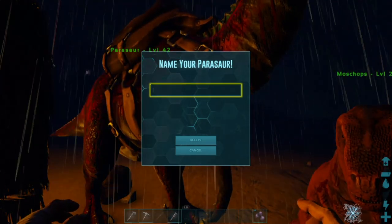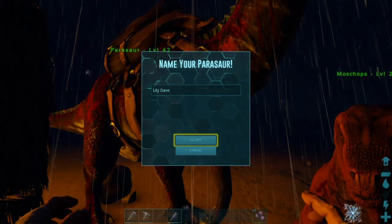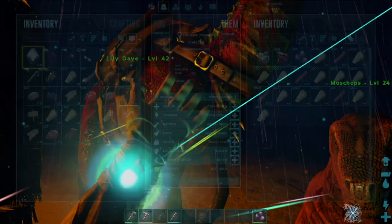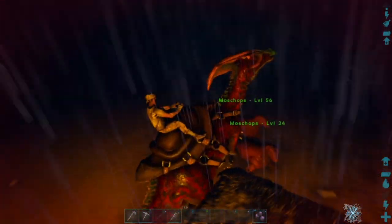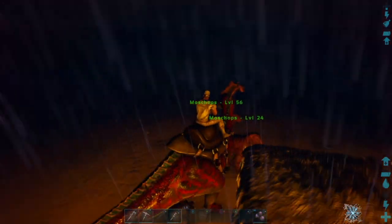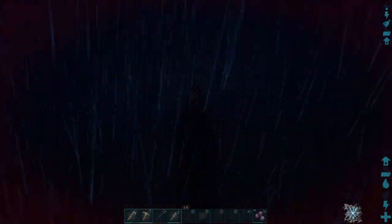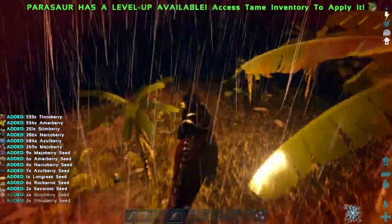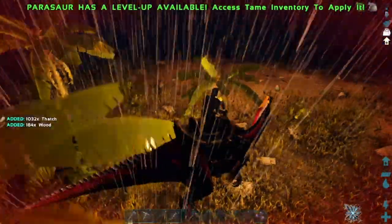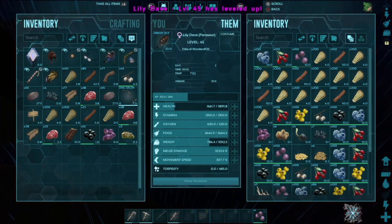We still need names for our raptors because we don't want them to be nameless, but remember they're both boys so we need boy names. Now that it's night time, I think it's a good time to grind resources, so let's take Lily Dave to get some resources for our little house. Let's open our torch — there's the water, lovely.